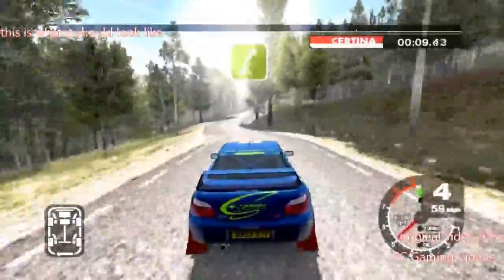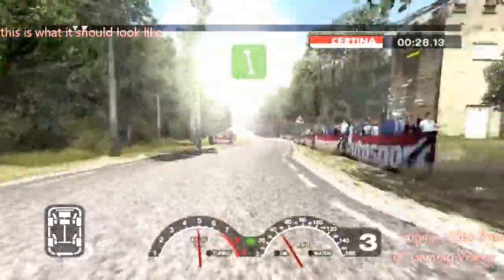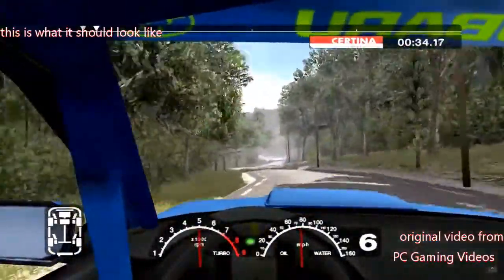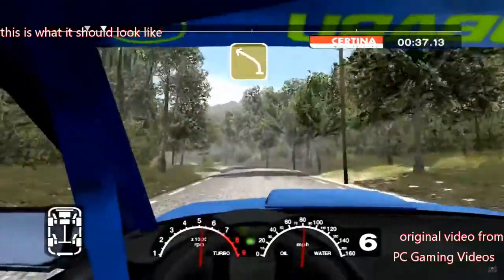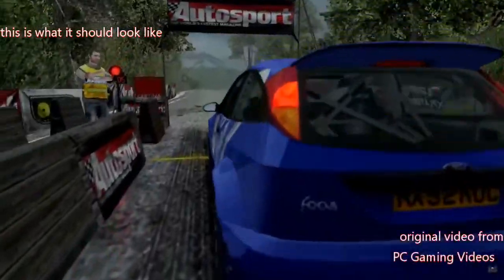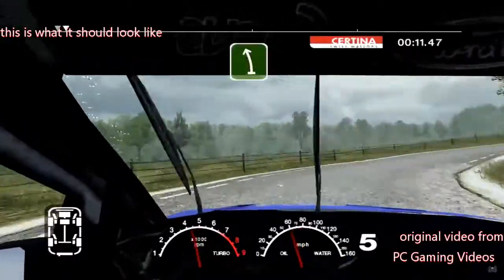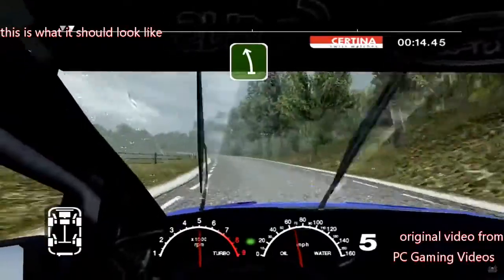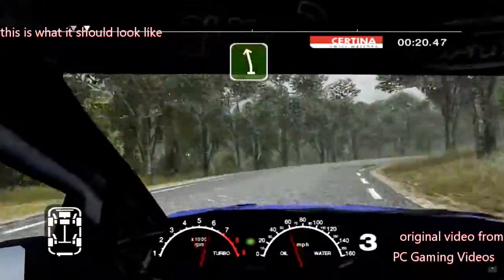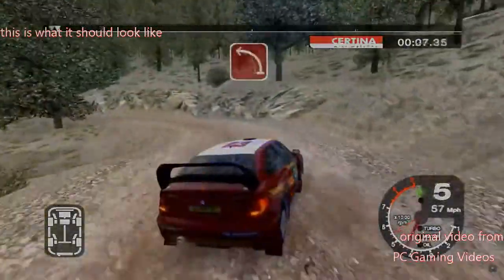Long six right, tightens over crest, into long three left, tightens, and six left, 50. Long six left, keep in, straight 70. Five left, 50. K, left. Long six right, tightens, and long six left, and long six left.